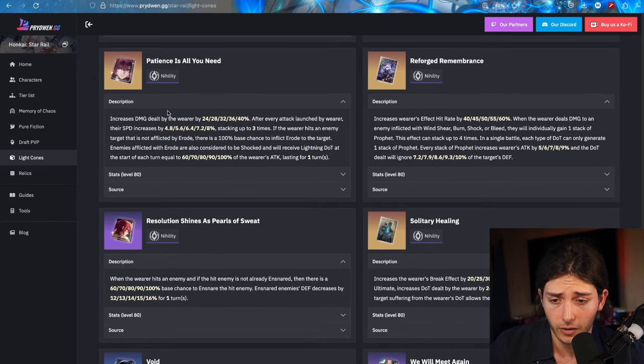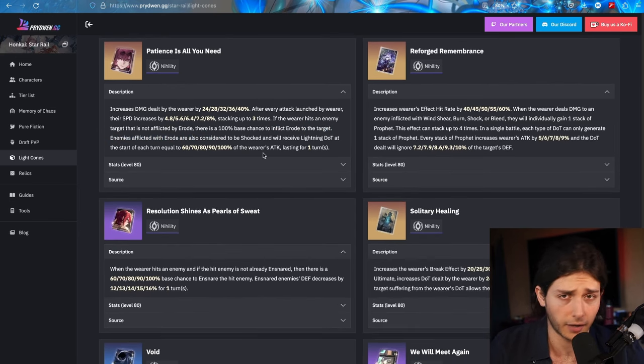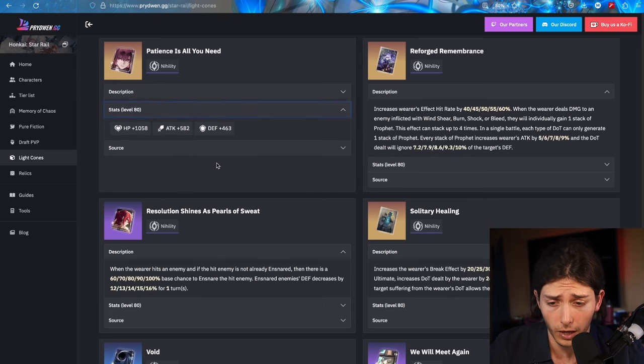As for Kafka's Light Cone, you are going to get a 24% damage buff and the speed buff is going to be pretty nice — it's like a 14.4% speed buff or something like that. That's actually going to be very helpful because then you can run her on attack boots and still get her speed up relatively higher. When the wearer hits an enemy not inflicted with a DoT, there's a 100% base chance to inflict one, and you also get that Lightning damage. This is actually going to be a great option for Acheron if you're not using Kafka on the team, because this is also going to give you that extra stack from her ability since you're applying a debuff. So you're going to get damage, speed, and you're going to be applying the debuff. If you have Kafka's Light Cone and you're not going to use Kafka, this is a wonderful option and the base stats are also great.